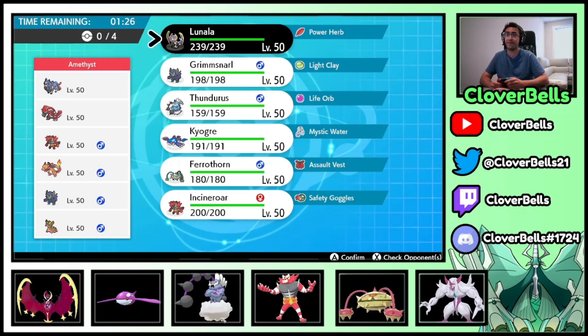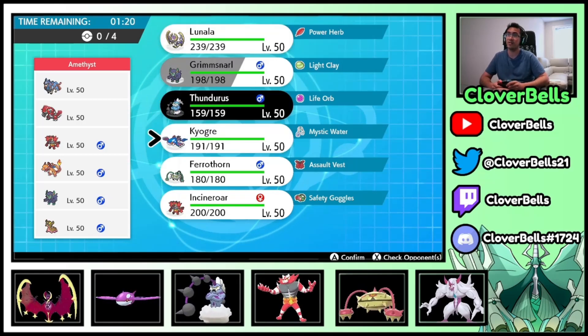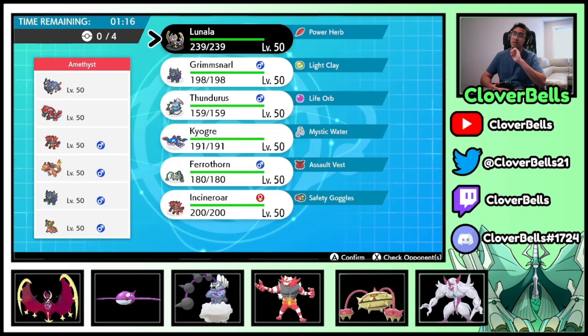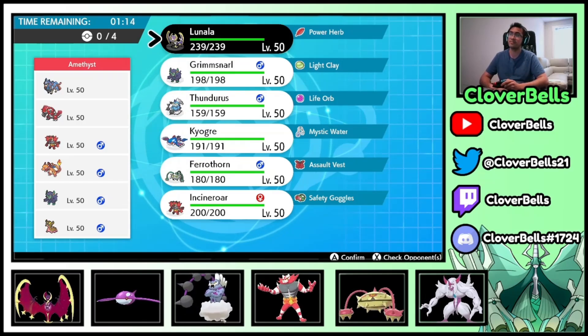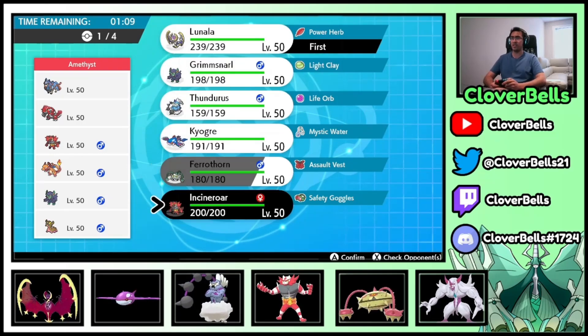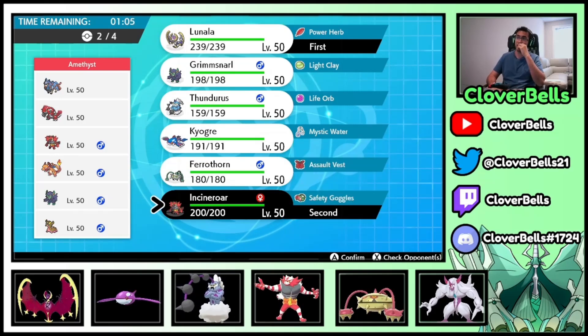Our opponent is ranked 50 — 54 to be exact — making that rank one push. Oh no, it's Ringu-san. I think we lead Lunala and Incineroar for starters. I don't want to bring Thundurus into this, though technically I could.